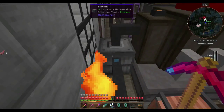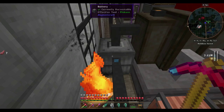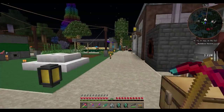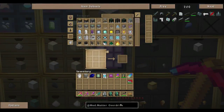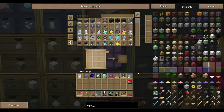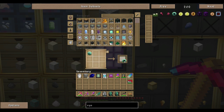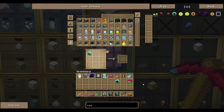I have found the stronghold and I think I'm missing two ender eyes, so I should probably grab them now. I have the blaze one. Need another blaze — that'll just take a second.